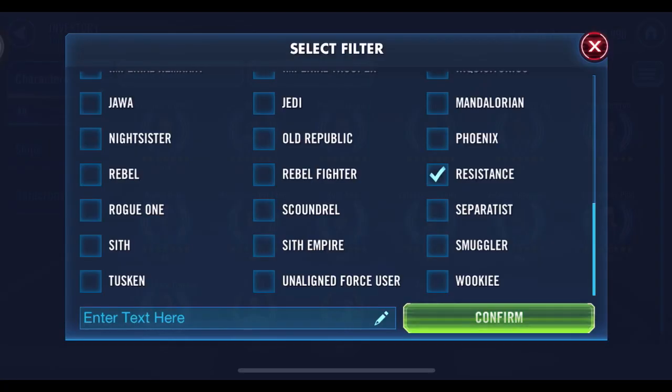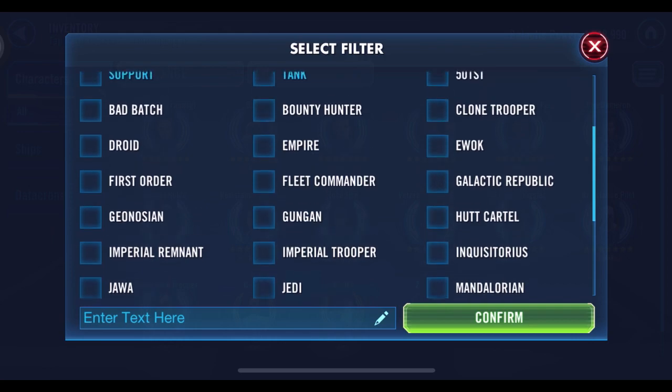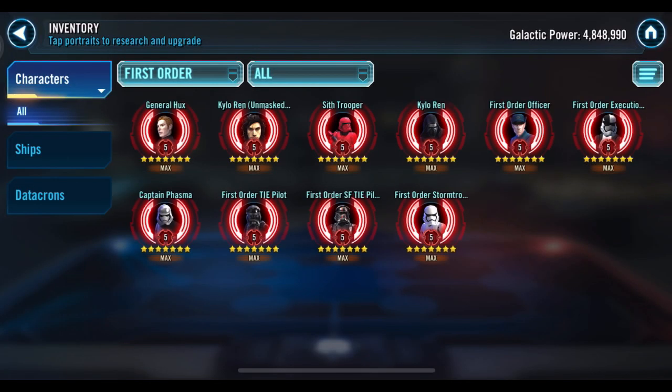I like Kylo better. First Order is a more decent squad overall — a lot of good characters, and a lot of characters that have ships too, so it's kind of a two-for-one. Kylo Unmasked has his own ship, Sith Trooper has a ship, Kylo is part of a ship, Stormtrooper is in that same ship, and I think Phasma is the other one. First Order Officer has a tank ship, and obviously the two First Order pilots have ships — so when you beef up your characters you're also beefing up your ship.